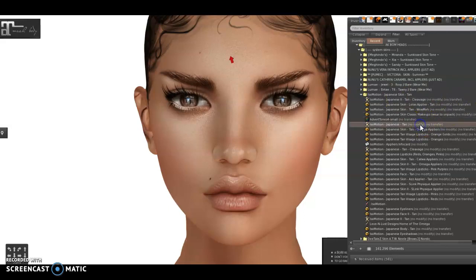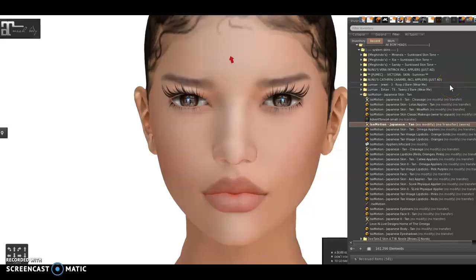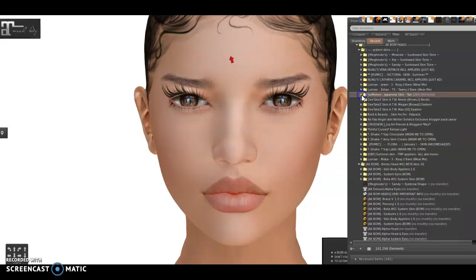Now Izomotion — this is a Japanese skin. Let's see. Everything is in the right place — lips are perfect, lips on right place, nose also.